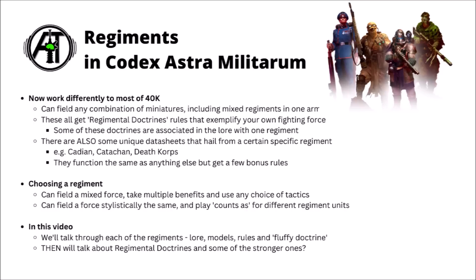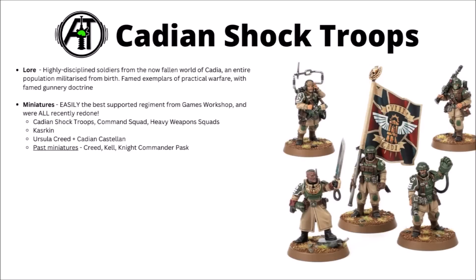For example, you could have an Assault Division of your Death Corps Infantry using the rules for Cadian Shock Troopers. Most people will be fine with that — just mark them out with a different shoulder pad or base colour to show that their rules are operating a tiny bit differently. In this video we'll talk through each of the regiments one by one, the lore, the models, any specific rules they have, and their lore-appropriate doctrine, and then we'll look through the entire table of regimental traits and talk about some of the stronger ones.